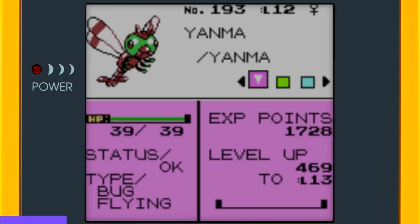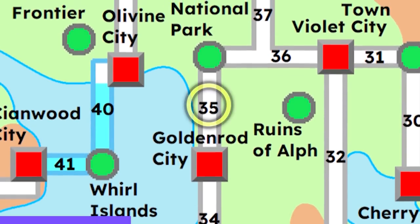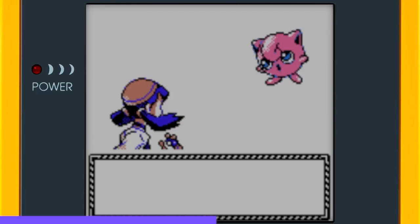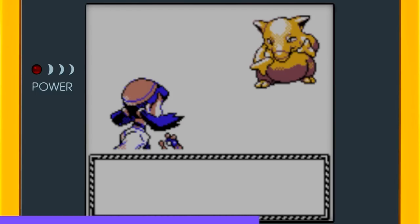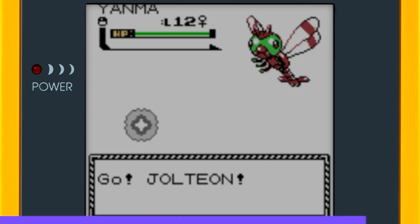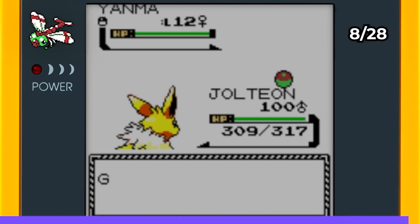It's time to find Yanma. I went north from Goldenrod City through Route 35, dodging multiple trainers to reach the grassy area. I came across Jigglypuff, Abra, Drowzee, and a bunch of repeating Pokémon. The search took a couple of hours, but I eventually encountered a level 12 female Yanma and caught it with a Friend Ball.